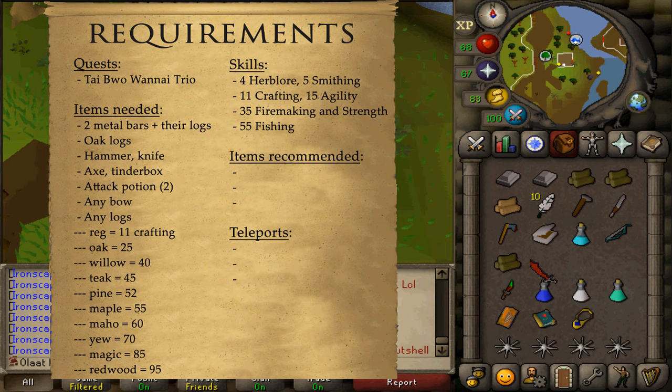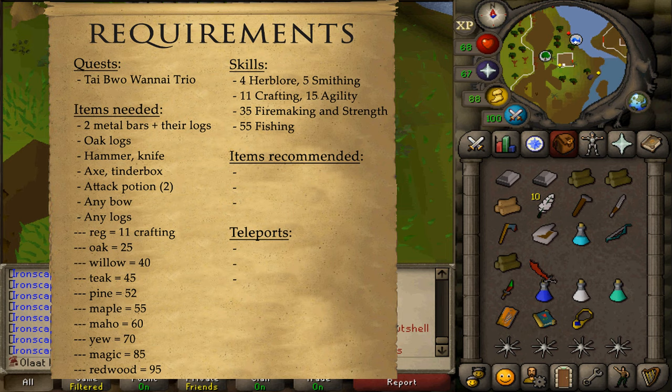If you bring regular logs, that requires 11 Crafting. Oak is 25, Willow is 40, Teak is 45, Arctic Pine is 52, Maple is 55, Mahogany is 60, Yew is 70, Magic is 85, and Redwood would require 95 Crafting.